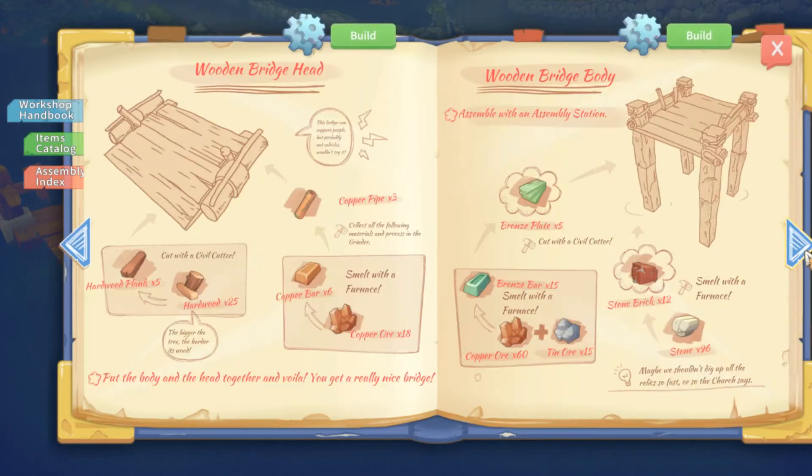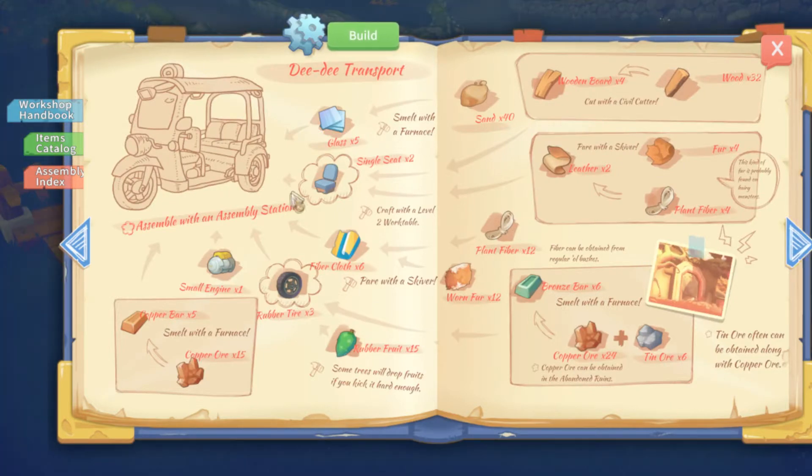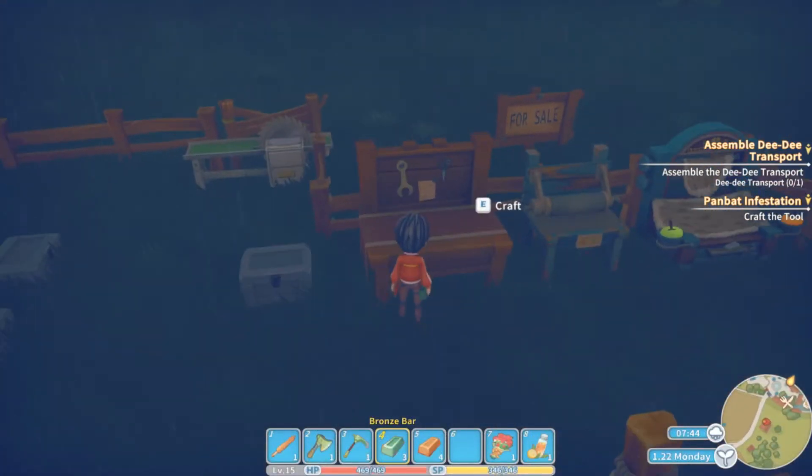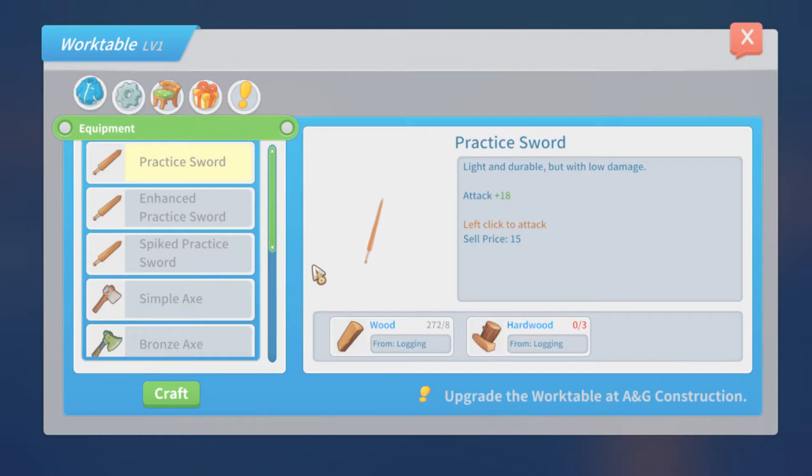I figured out what I was missing this whole time — I can't make the seat or the tires. Looking right here, to make the simple seat it says craft with a level 2 work table. I just was missing over that, wasn't really reading the fine print so to speak. Craft with a level 2 work table — and I'm like, okay, a work table. This is my work table — I have to upgrade it, it's level 1.